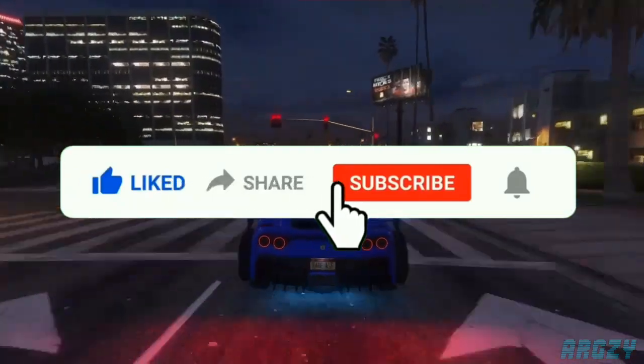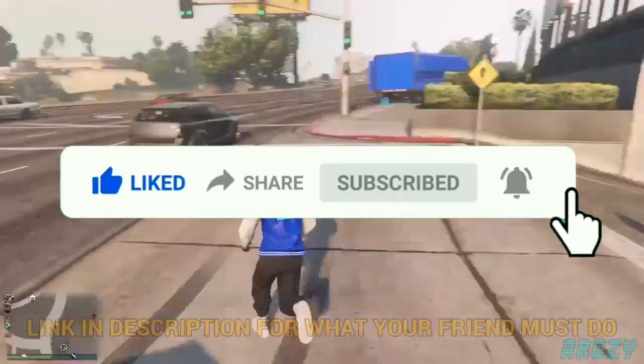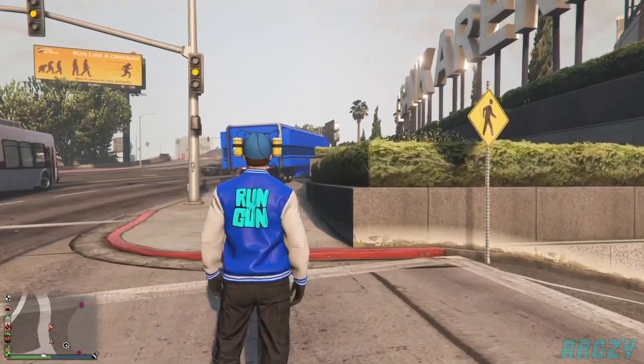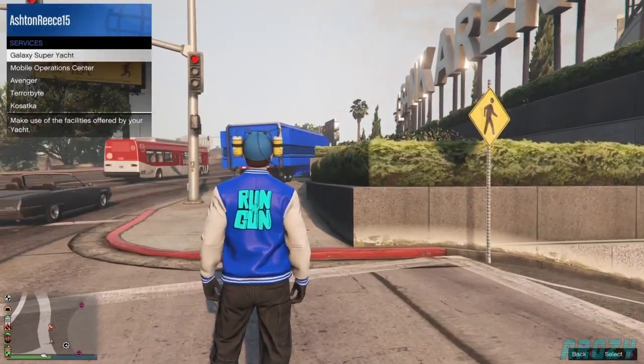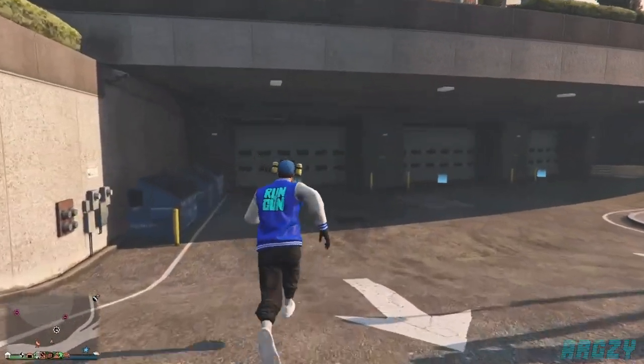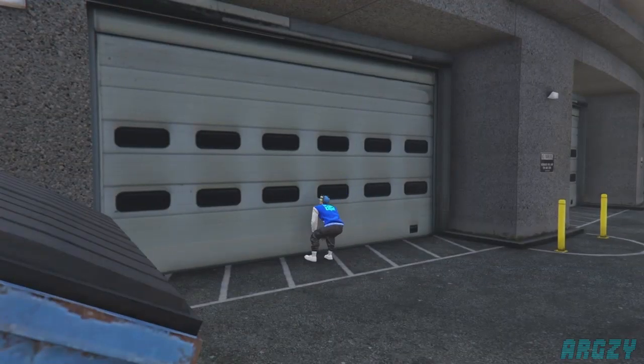Your friend is going to need to be in the off-the-radar glitch. If you don't know what that is, I'll link it in the description since I made one on the channel recently — it has to be that one. I recommend you call in your MOC from services and bring it closer to the arena, because it will be really helpful in a later step, especially since you're going to need it to rinse and repeat this glitch.